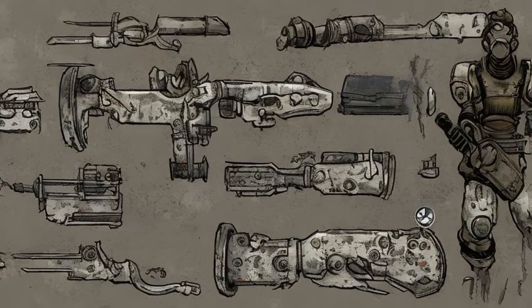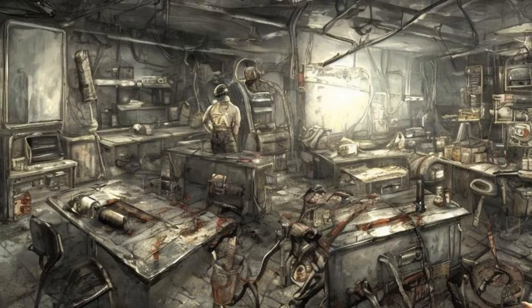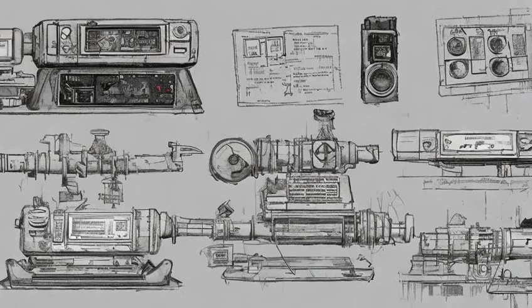With the Broken Steel add-on, one can receive the Warmonger perk, which unlocks all three schematics of every custom weapon. It only works if one's game is patched up to the latest version. The in-game picture on the blueprint for each device appears to be based on a telegraph machine.